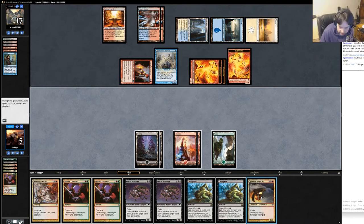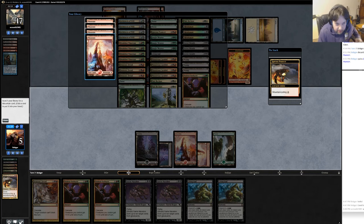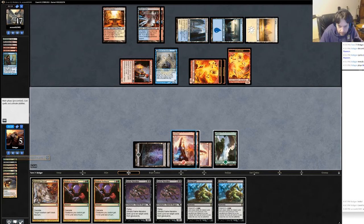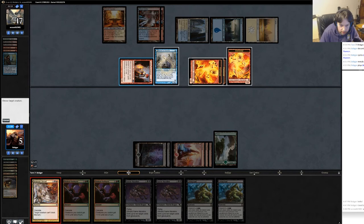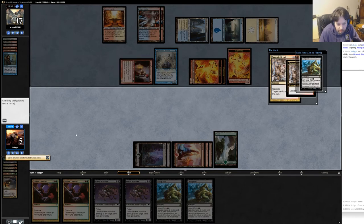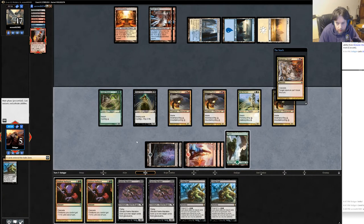I didn't draw a land naturally, unfortunately. I might as well Mountain cycle. I think the one extra mana here could be worth it. I guess I can Demonic Dread — there's no real reason to do the other one. Demonic Dread on him. Cascade — actually that would have given me +1/+1. So maybe that would have been worth it. Cast — I'm assuming he has Mana Leak or Remand. No, he doesn't. Alright.